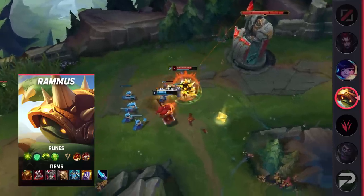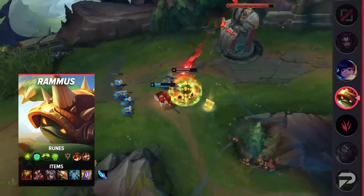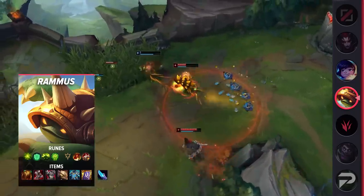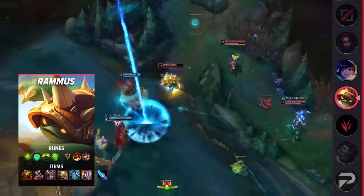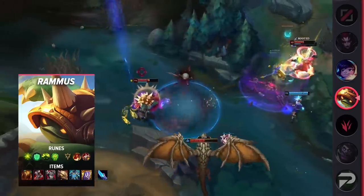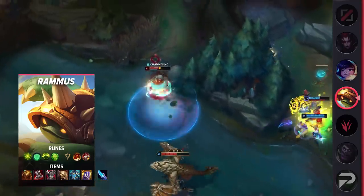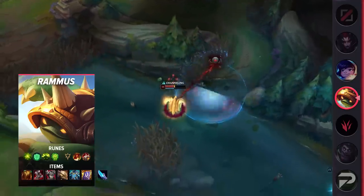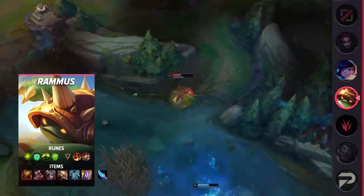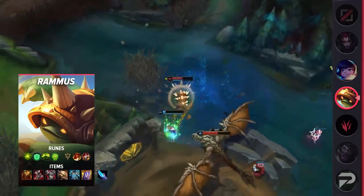When the enemy team is fully grouped, your main goal is to reach their AD carry and keep them from hitting anybody else. For a lot of tanks, it can be hard to get past a full team trying to peel for your AD carry, but Rammus's ult allows you to fling yourself right through them and onto your target. The other mode is just going for 1v1 kills. A lot of AD carries or auto-attacking champions will really struggle to deal with your high armor and Thornmail damage.